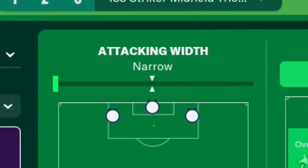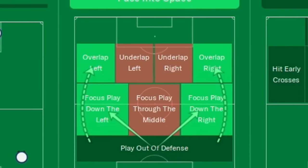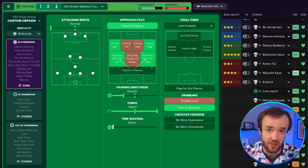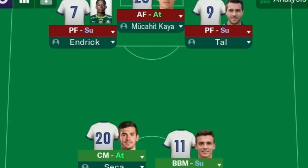In possession, the width is incredibly narrow, but the team is looking for overlaps from the fullbacks on attack and to focus play into the channels. Because of that narrow width, they're concentrating on the half spaces involving those two pressing forwards and two central midfielders, kind of overwhelming a team in a spot where they're not expecting to be overwhelmed.